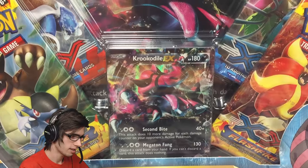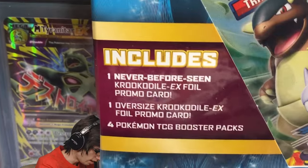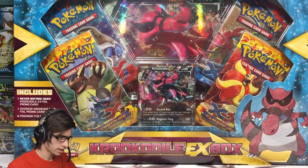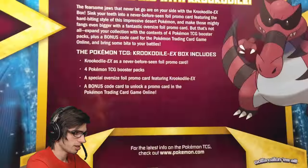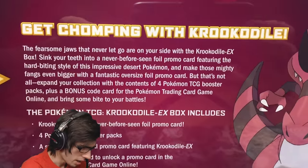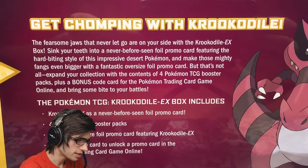It's got a jumbo Crookedile EX, the Crookedile promo, and four booster packs. Let's have a look at the back before we bust into the shrink — I'll just pick a little hole in it. It is completely sealed, completely untampered with, which is always a nice feel.